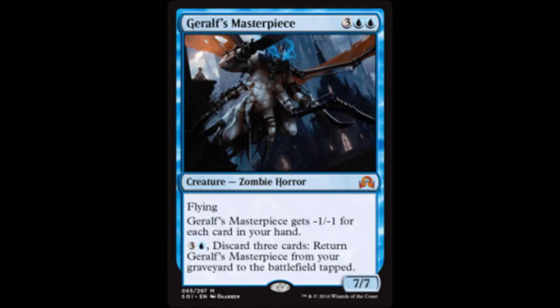Our next card is Jeral's Masterpiece — three colorless and two blue for a 7/7 zombie horror with flying. Jeral's Masterpiece gets minus one, minus one for each card in your hand. Pay three colorless and a blue to discard three cards and return Jeral's Masterpiece from your graveyard to the battlefield tapped. Very interesting.